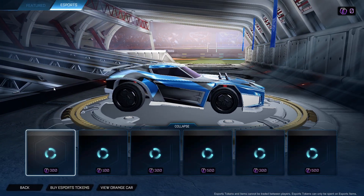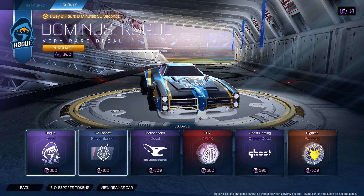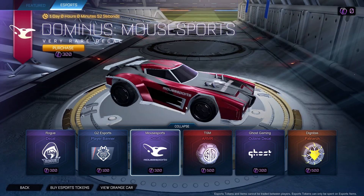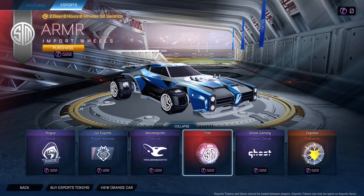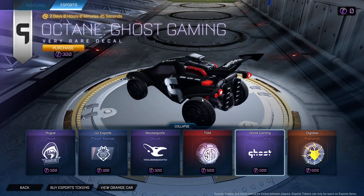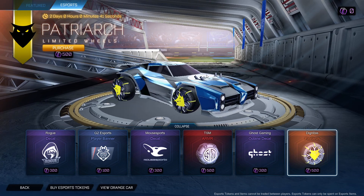Esports, please be better. Oh, that's not very promising — Rogue decal. G2 Esports banner, that's alright. Mouse Esports decal for the Dominus. TSM wheels, Octane gaming. Oh, Octane for the Ghost Gaming Octane decal — looks good — and Toon Toss wheels guys.